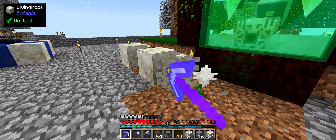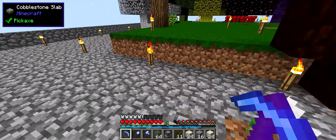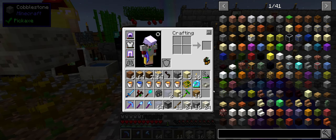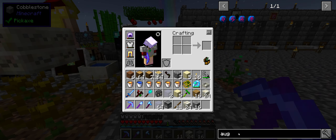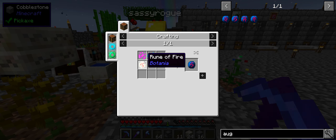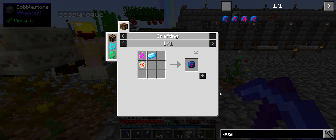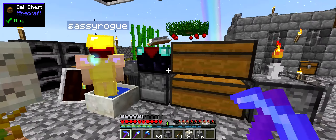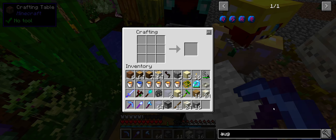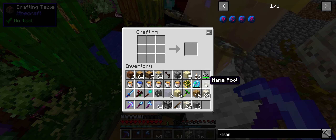We're going to go old school on this and make sure that lava doesn't decide to just flow through the water. Sassy is busy making a spark. I'm going to make something we haven't done just yet - we need a spark augment. Actually Sassy, if you can make two sparks. These spark augments will have the sparks act a little bit differently. The one I'm making right now is going to tell the pool to always try to fill itself and always stay full. We don't need a lot in this pool, just enough for a redstone mana spreader to shoot it out.